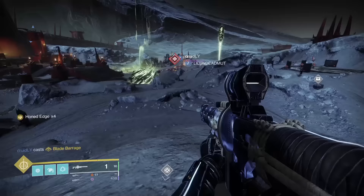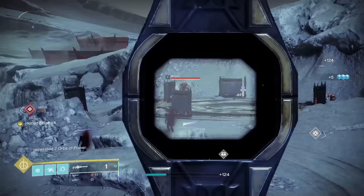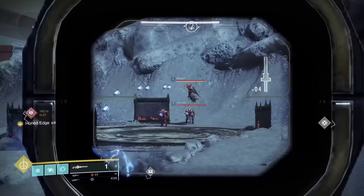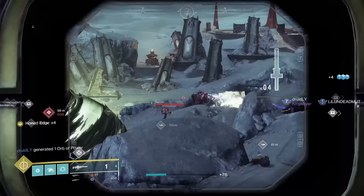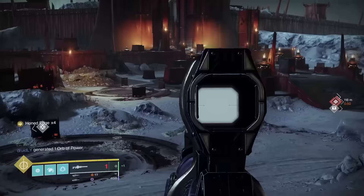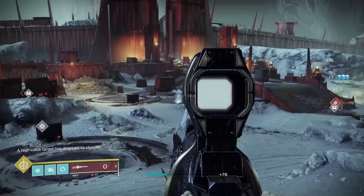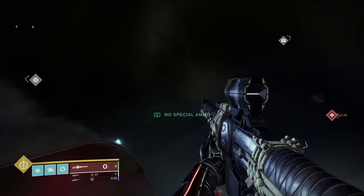On paper, Izanagi's Burden's catalyst is crazy good — it increases the damage bonus of Honed Edge when all four rounds are consumed. However, looking at the actual damage buff when four bullets are consumed, it's only an extra 20% on top versus without the catalyst. Not to mention, the damage buff only works when four bullets are consumed, so it has no effect on regular gameplay or when less than four bullets are consumed. The extra damage is really nice when doing endgame raiding or taking down bosses, but it doesn't break it into S tier, even though it is almost mandatory to have. I'm going to rank this into A tier.